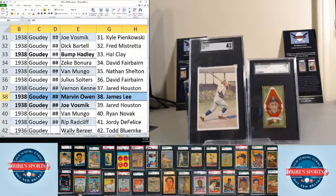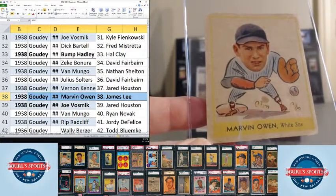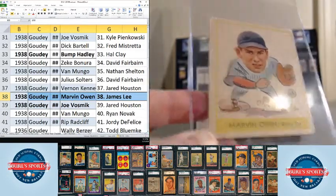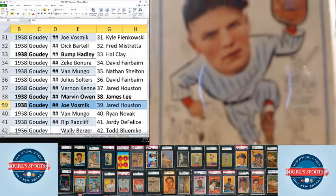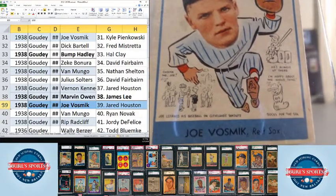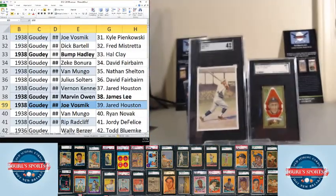Marvin Owen goes to James Lee. I pulled the Owen — still a low number, got the nice big head. Then Joe Vosmik — this one is a high number, so as you can see, it's got the doodles in the background, cartoon-y drawings. Very cool cartoons on the back and background of the card.